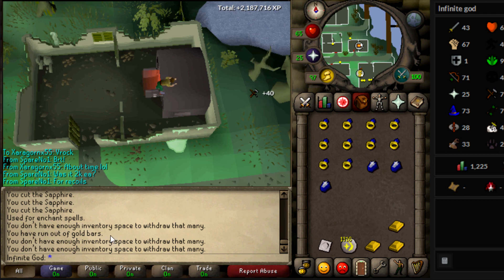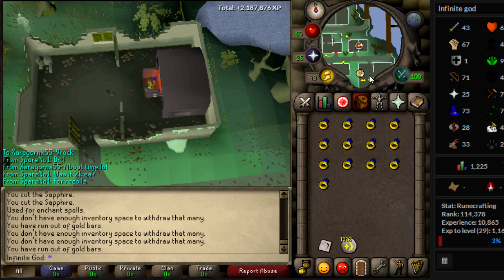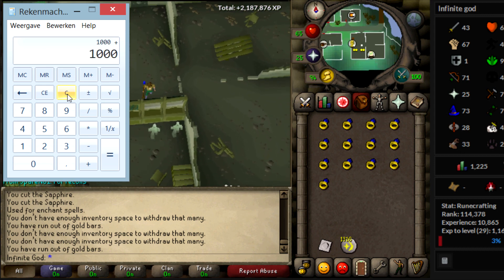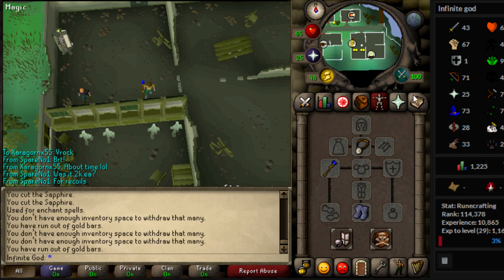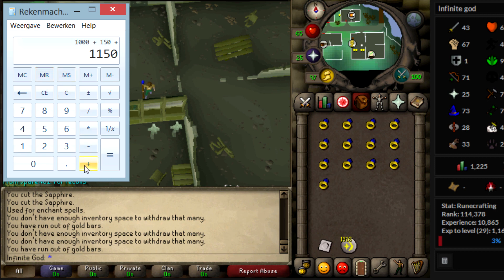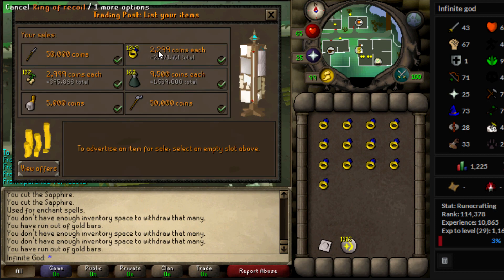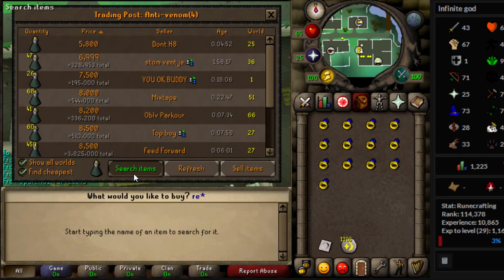How much is this money-making method worth? I calculated it takes about one minute exactly to do one whole run of 13 rings of recoil. Let's say you spend 1,000 GP on the sapphires, 150 GP on the cosmic rune — you need cosmic runes and a staff for water runes so you don't spend money on those — and another 150 for the gold bar. So that's 1,300 total cost. For how much can you sell them? I'm currently selling them for 2,300 each, which is 1k profit per ring.